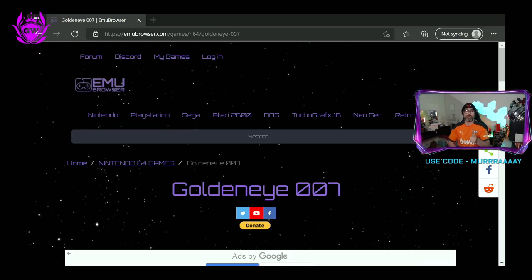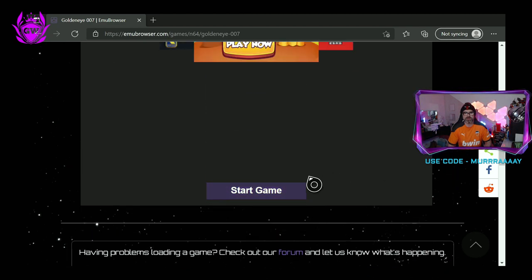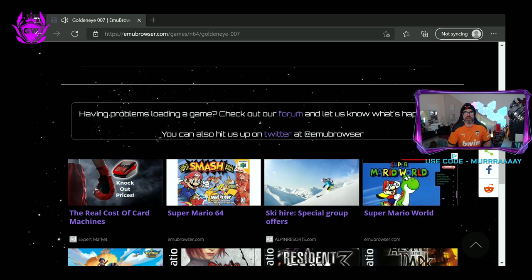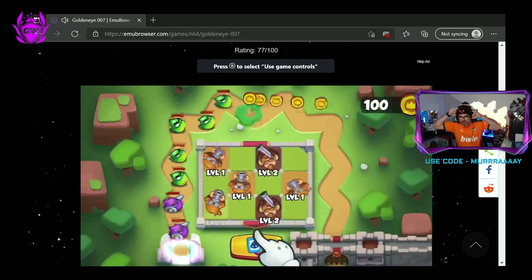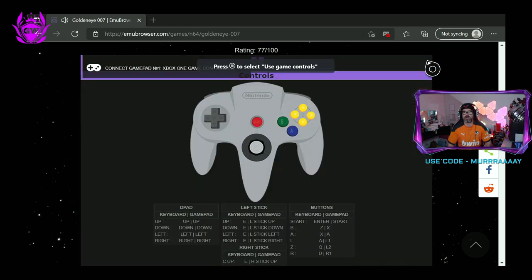Once the page opens up it will take you directly to the GoldenEye page on the emubrowser website, and then you just scroll all the way down until you see 'Start Game'. Click it and just give it a little second because you will get an advert. You can click skip and you'll be glad to know it moves on quickly.